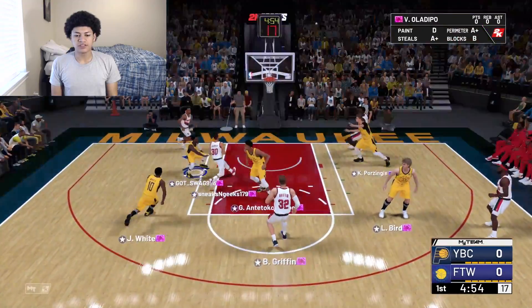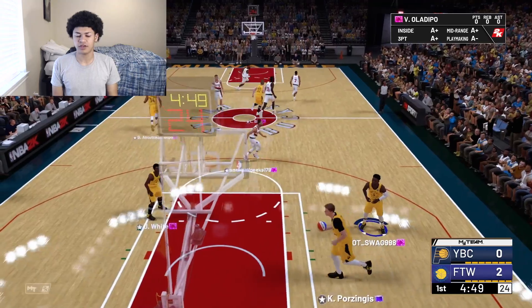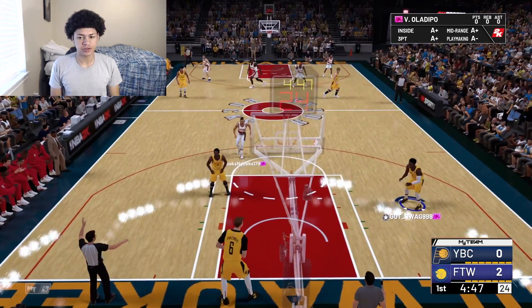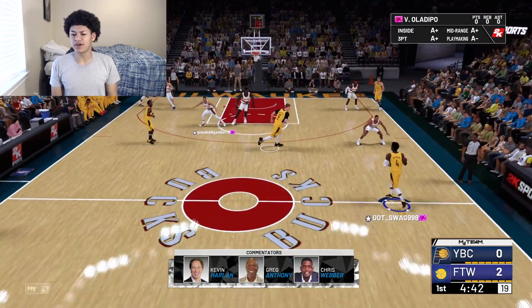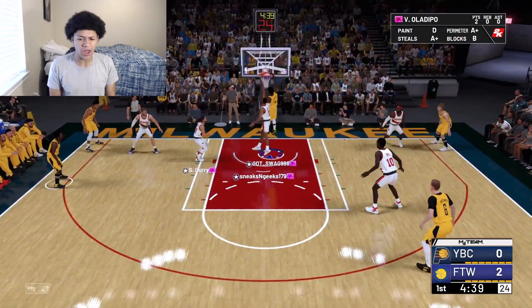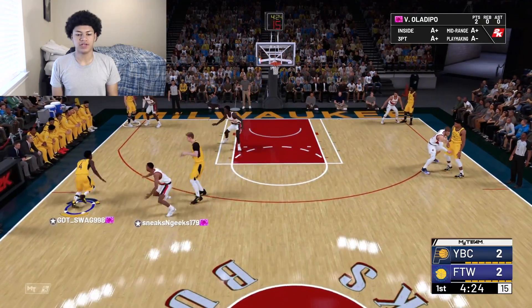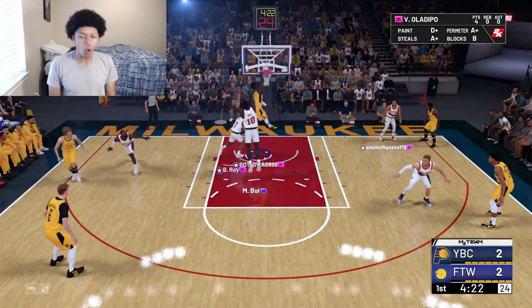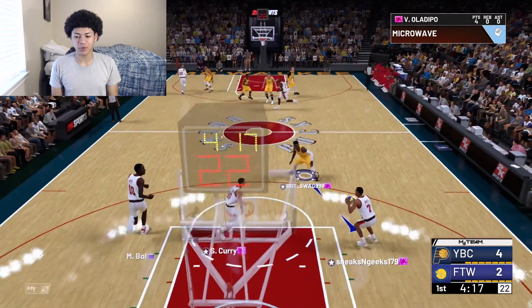Not only does he look like a stud offensively, but defensively as well. Let's hop into some gameplay — my opponent has a really good team full of pink diamonds. He starts off with a dunk from Steph Curry, which is interesting. We have a matchup of Brandon Roy against Oladipo — we're going all the way with a jam, and getting another jam with a nice crossover, moving to the paint open.